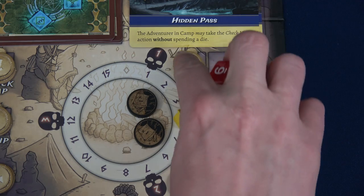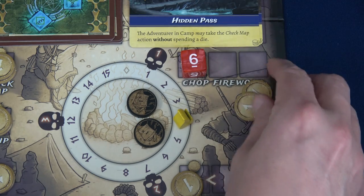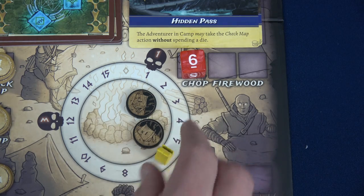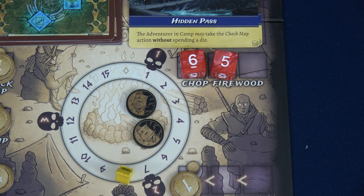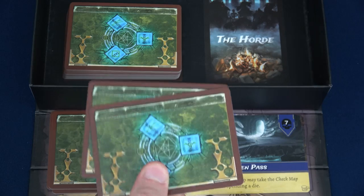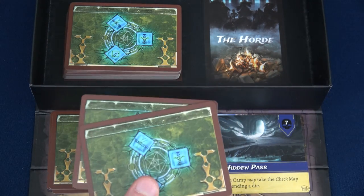Our next two Artificer camp actions are to chop wood. We'll do that and gain two wood, then place a five for two more wood. We also get the free Check Map action: I draw the top location from both decks. We have the Forsaken Asylum at minus 3 fire with a coin reward for unspent dice at end of watch, or the Moving Forest at only minus 1 fire — but adventurers in camp cannot resolve the Chop Wood action.